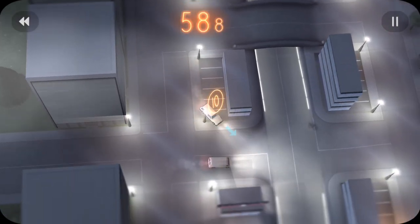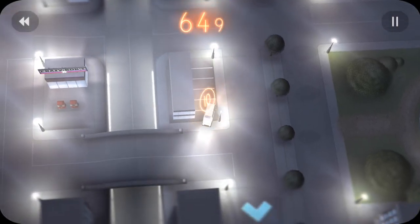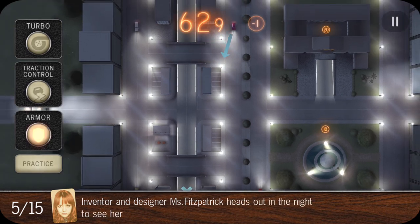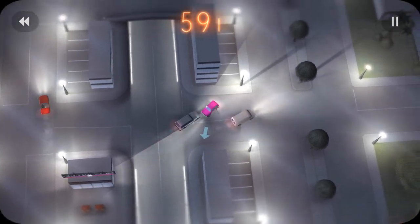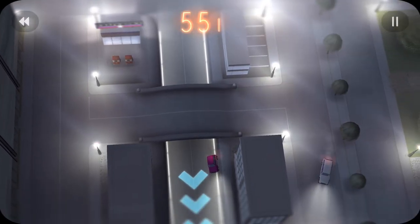Here we're using traction control. We've got to get that 10-second marker and then make a big wide turn to get this next 10-second marker and then come through here. Now on this pink car we're actually going to be using the armor because there's going to be a lot of cars at this intersection and it's just too hard to avoid them unless you get really lucky. So I come through there, use the armor, and then just come right through.